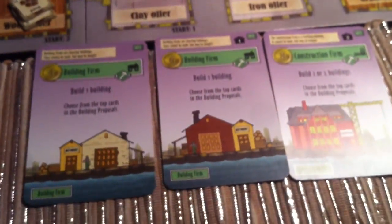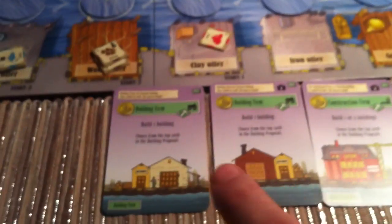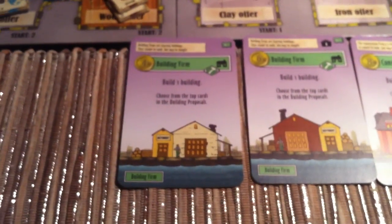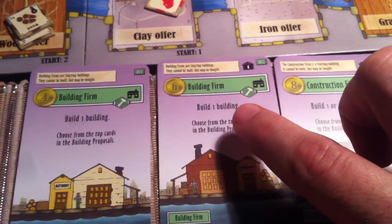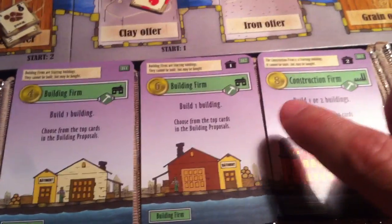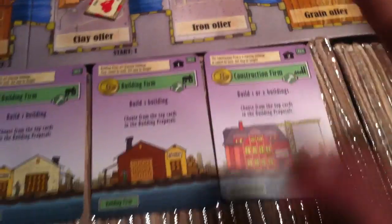Also, at the beginning of the game there are 3 buildings that belong to the town of Le Havre that we can use — that we can put our workers in to do work. They are a building firm, a building firm that's slightly not as good, and a construction firm. But let's not worry about that — let's just actually start playing.